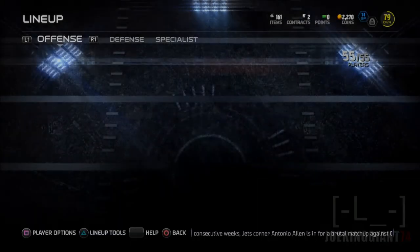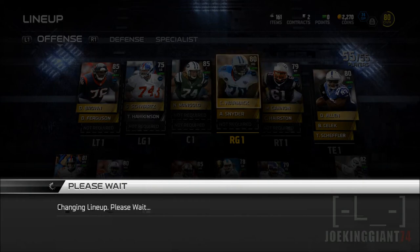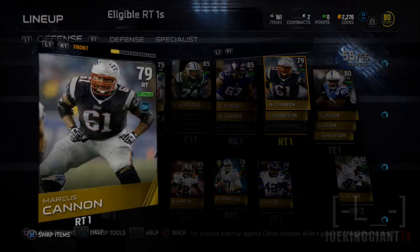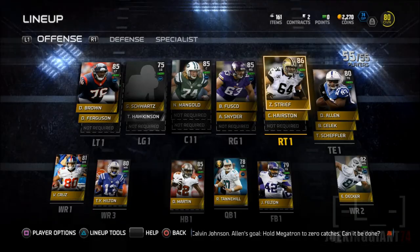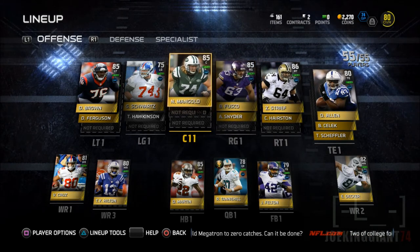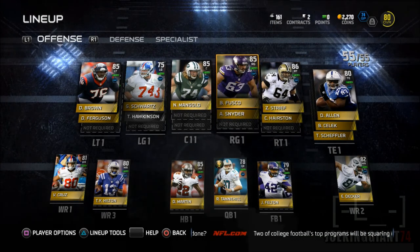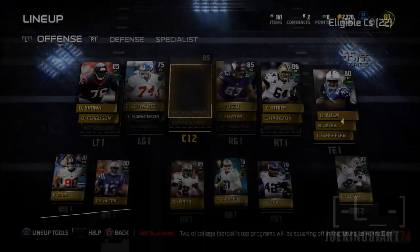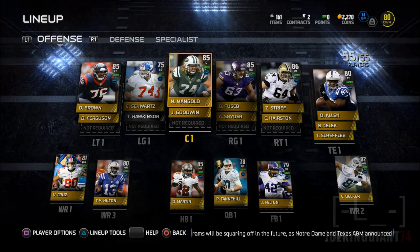Nick Mangold, Dwayne Brown, Zach Streif, and whoever I got as right guard are gonna be beasts. My left guard is the weak spot — every time I run the 01 trap, a counter, or a toss, the left guard is gonna mess up. I'll look into replacing him with a long pass or short pass style, something 80 overall, because Jeff Schwartz is gonna be the weakest link.